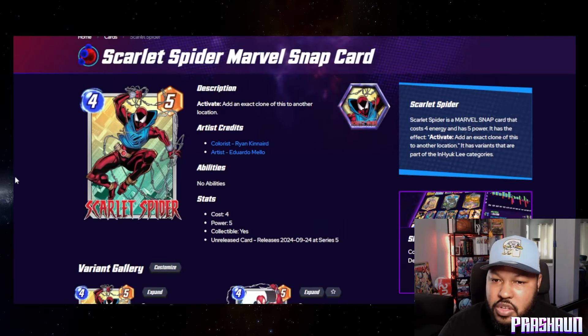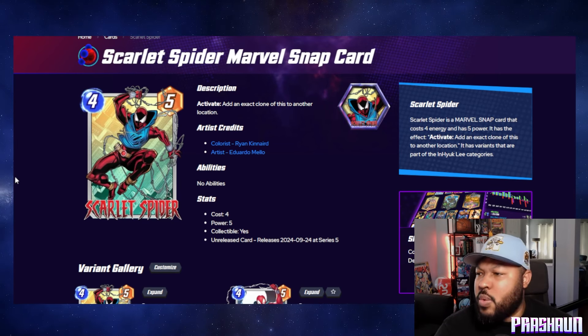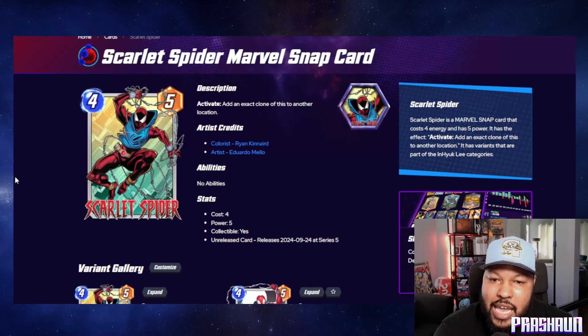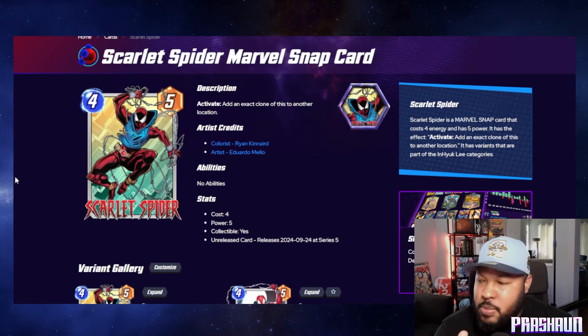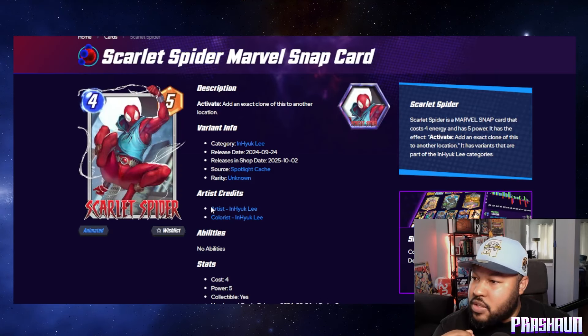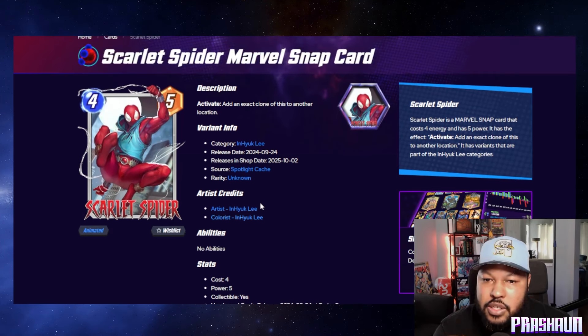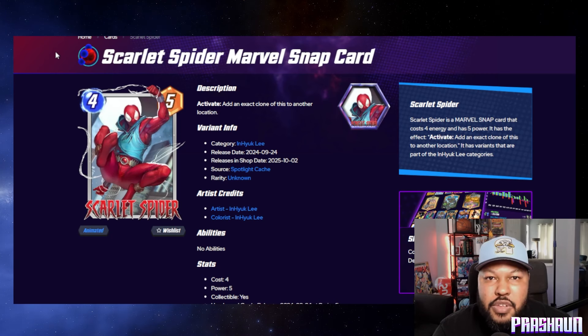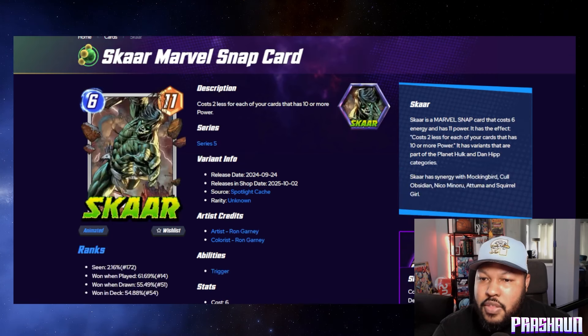This week we have Scarlet Spider, Scar, and White Widow in the Spotlights. Scarlet Spider is the card everyone would want to go after — four cost, five power, activate to add an exact clone of this to another location. I think this is going to be pretty cool. The N-Hulk Lee spotlight variant art is amazing. This is definitely a cop for me.